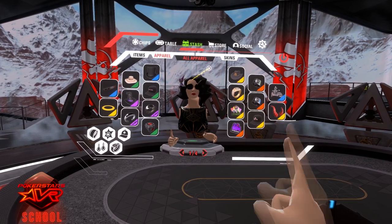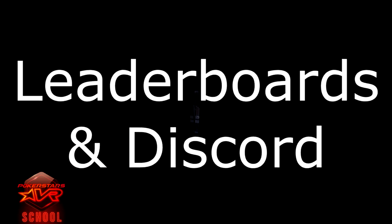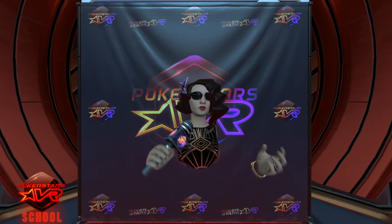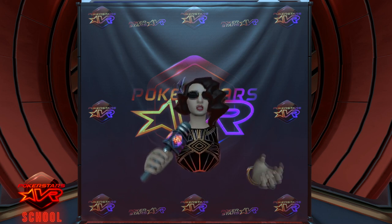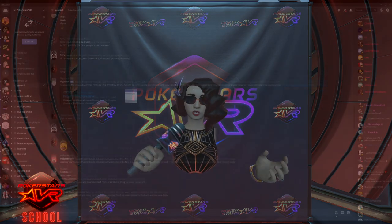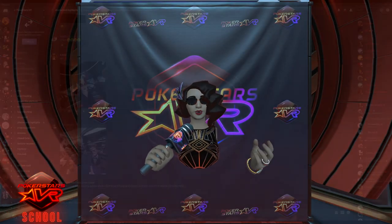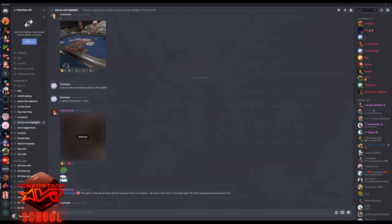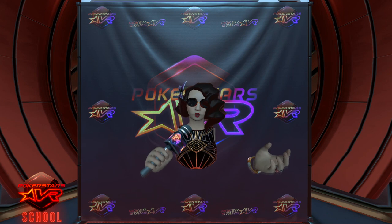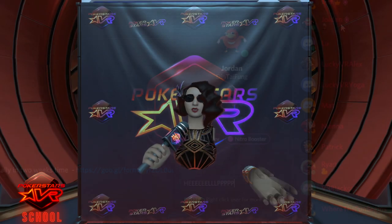Every level of cash, sit and go, and spin and go has its own weekly leaderboard which resets on Sunday nights. There are prizes for first to third place on each leaderboard, and a ring is awarded to the leaderboard winner. These leaderboards can be seen in the lobby above the wheel and on the PokerStars VR Discord channel. Joining the PokerStars VR Discord channel not only connects you to the community so you can quickly get answers to your questions, but it also gives you extra in-game props, access to weekly tournaments with huge prizes, and is the place where you can contact the developers. Community manager Jordan is always active, so if you have any problems, send him a message on Discord and he will resolve it ASAP.